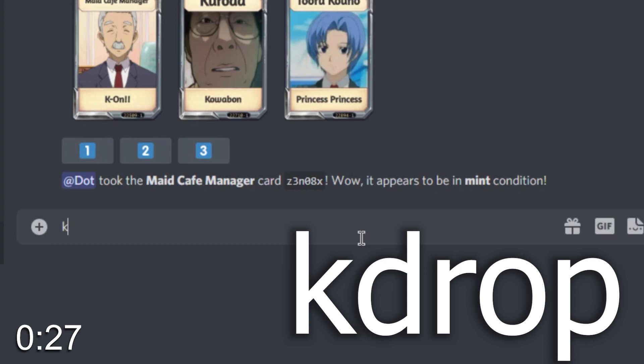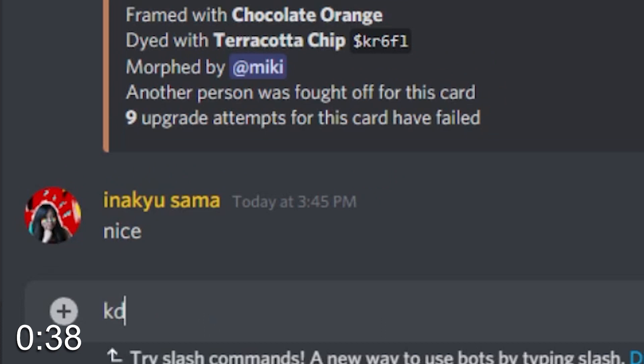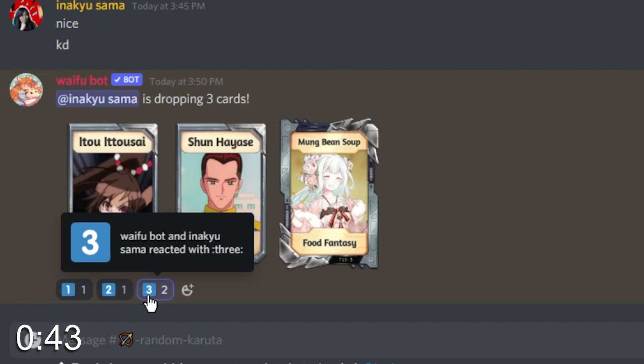You can drop cards every 30 minutes, and you can pick up cards every 10 minutes. Some people pay to drop more cards or have a shorter cooldown, but let's not think about that. When you drop, three cards will appear, and it's up to you to pick the one you want by reacting. Click the number you want — first card is 1, second is 2, third is 3. Easy peasy, simple as that.